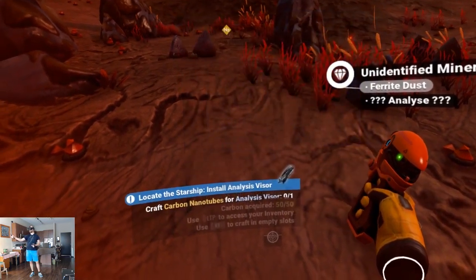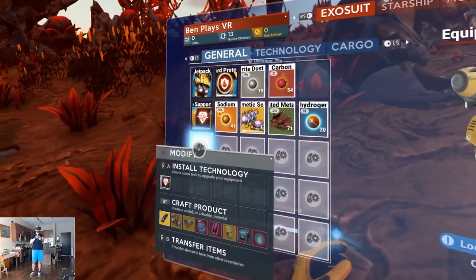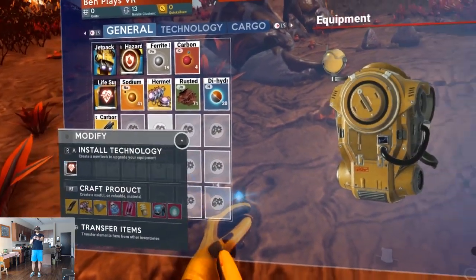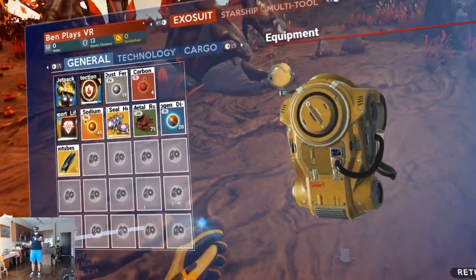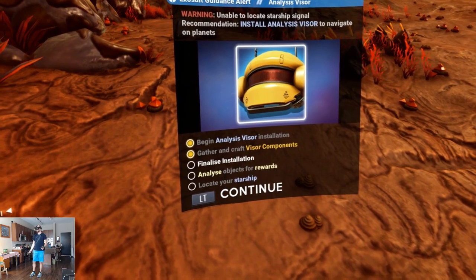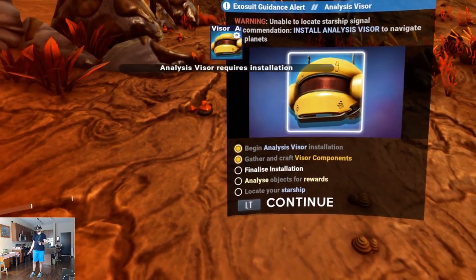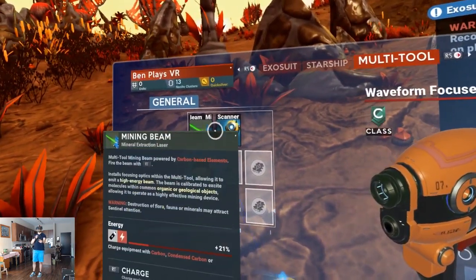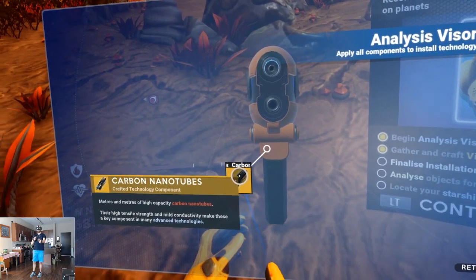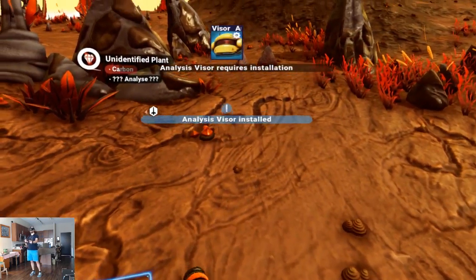Craft carbon nanotubes — I think I can do that without its help now. Left menu, empty slot, choose nanotubes. Finalize installation. That's the scanner — there we go! Now we have the visor — fantastic!